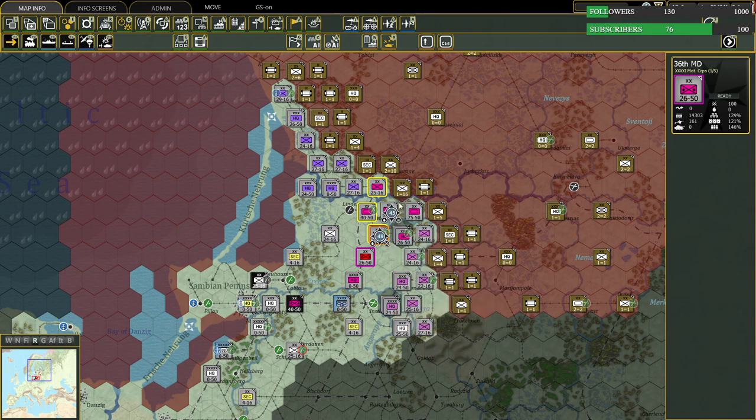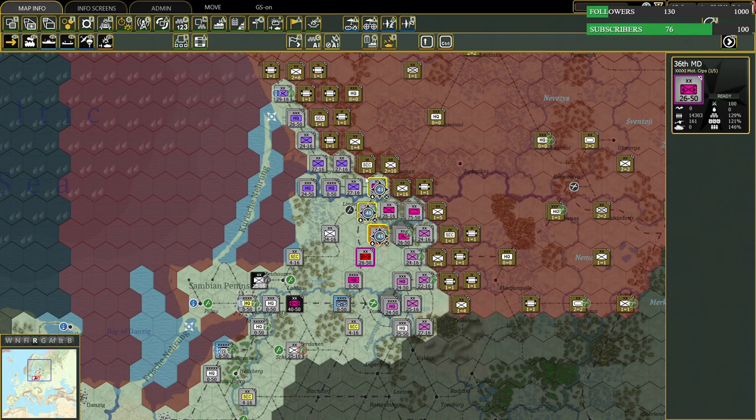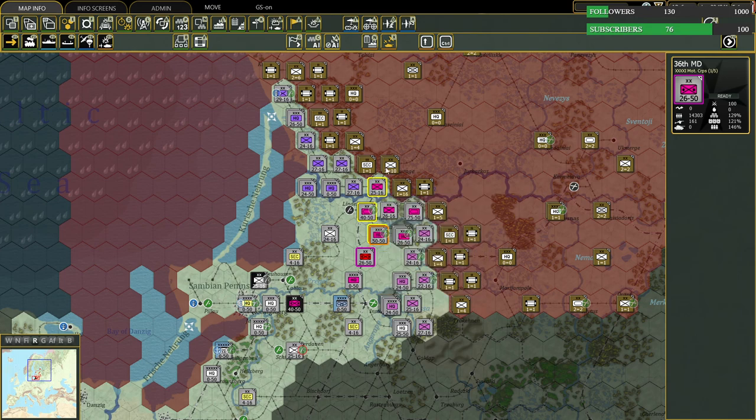Different terrain and different obstacles will affect movement. When looking at the enemy's force, the number on the left is its approximate attack strength and the number on the right is its approximate defensive strength — that's important to keep in mind. I like doing this stuff live because I like having interesting discussions with viewers. Live interaction is a different sort of exercise from pre-recording.